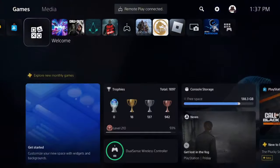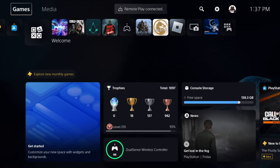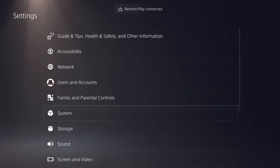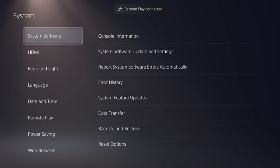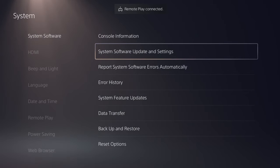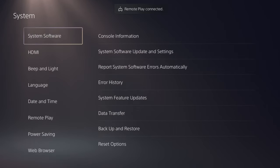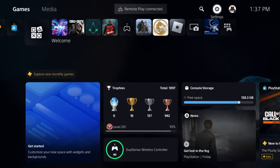The first step is to scroll all the way over to where it says Settings and select X. Then scroll all the way down to where it says System, select X, and go ahead and select where it says System Software Updating Settings. You want to make sure that you are on the latest and newest update of your system software. Once you've verified that, select circle to go back.